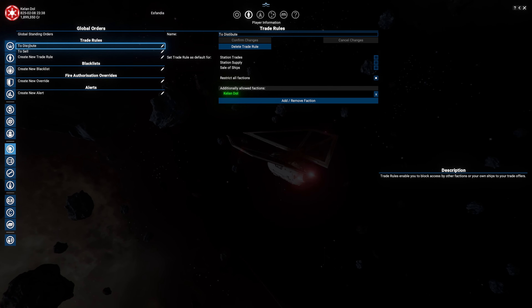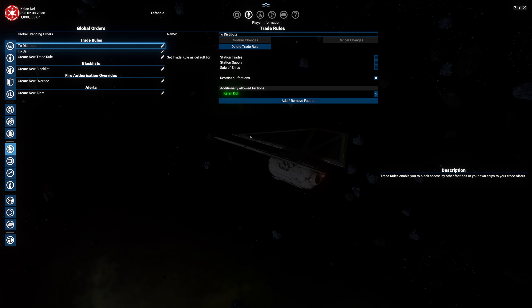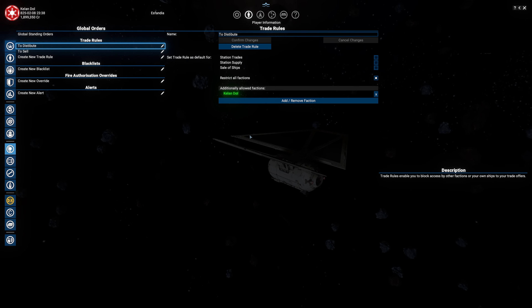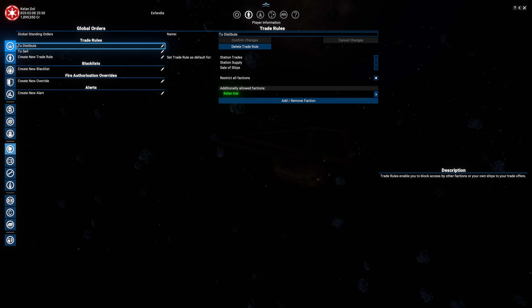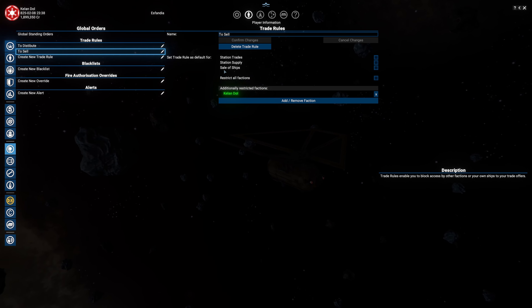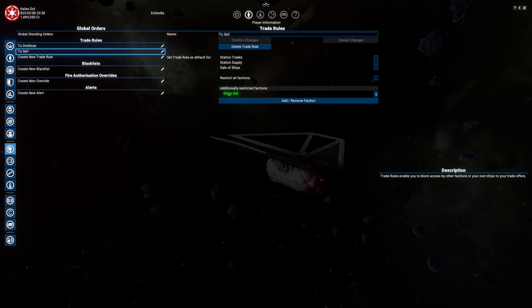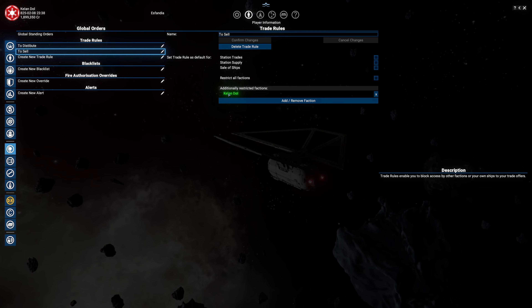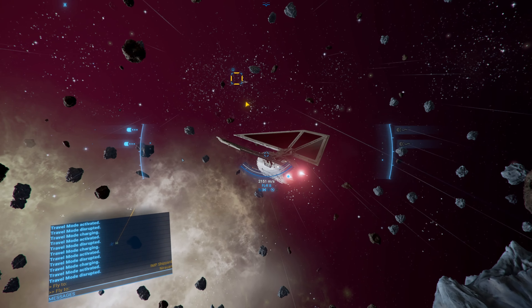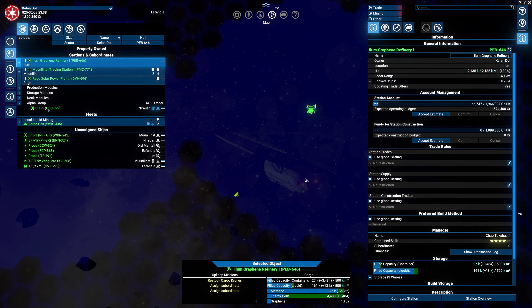This one restricts my own faction - we'll use this for the graphene factory, which will then distribute graphene as well as energy cells to the so-called trading hops. In the future when we need to cover a longer distance across five jumps, we want to distribute as far as we can. We need to make sure that we do not sell to our own faction from these stations.